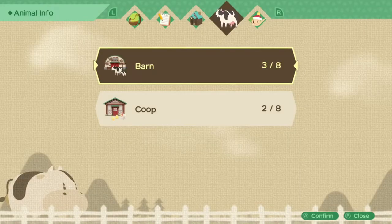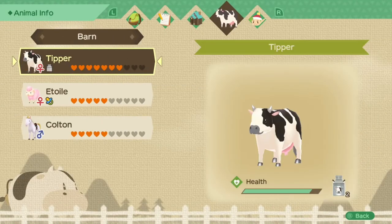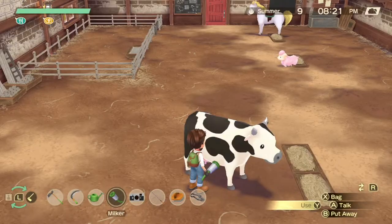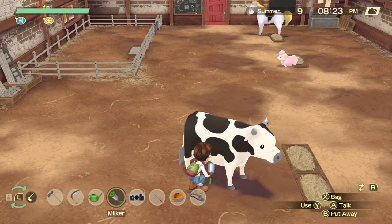It's worth pointing out that you can check on your animals by hitting X at any stage to bring up this menu, so you can always check when you're out and about. This little icon also tells you if it's time to milk or shear, so you don't have to look at each animal individually.